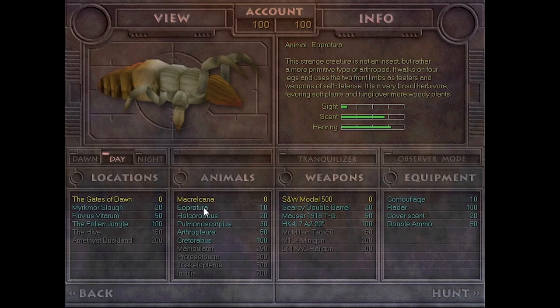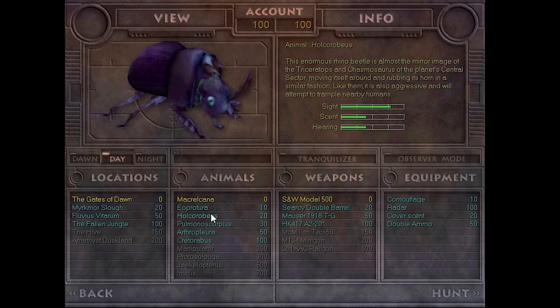We have the Aeoprotura — a strange creature that is not an insect, but rather a more primitive type of arthropod. It walks on four legs and uses its two front limbs as feelers and weapons of self-defense, favoring soft plants and fungi. We also have the Hulcorobus — this enormous rhinobe is almost a mirror image of the Triceratops, moving itself around in a similar fashion. Like them, also aggressive and will attempt to trample nearby humans, so gotta be careful of that one.